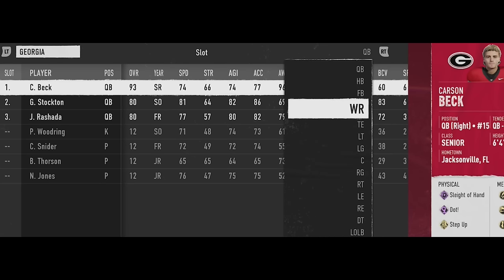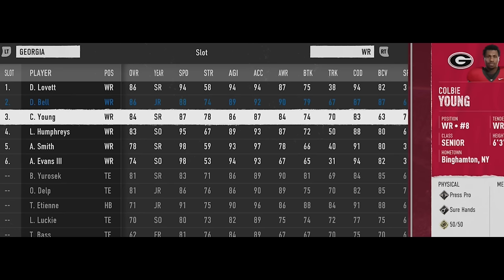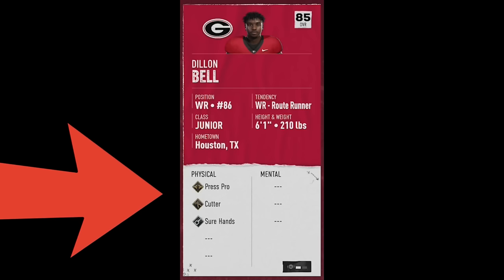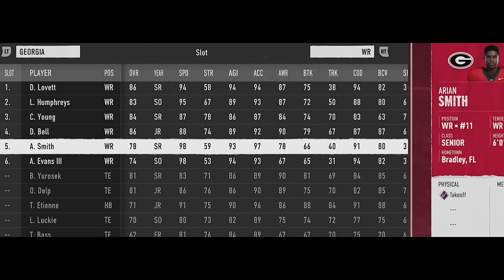When using higher rated teams, you're still going to want to favor speed, but you also want to take into account what their abilities are, as that's going to make a big difference. You also want to do what's best for your scheme. For example, Dylan Bell is my highest rated receiver, but I bench him just about every single time for Humphreys, based on the fact that Humphreys is seven speed points faster. If you like to play a lot of possession catches and dink-and-dunk receiving, keeping the higher rated player might be a better option — but personally, I like to stretch the field and turn short catch-and-runs into long ones.